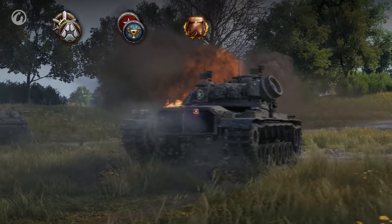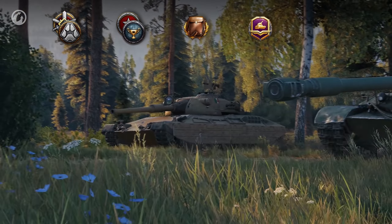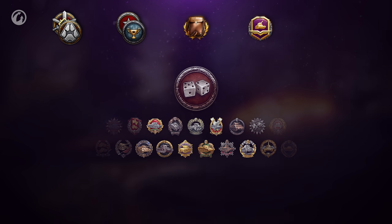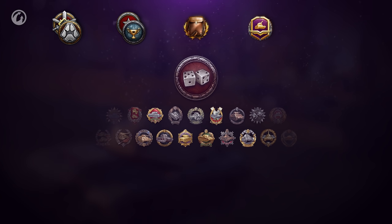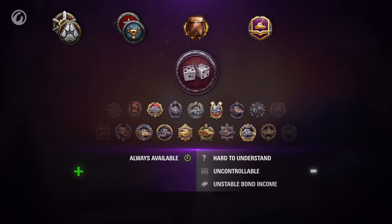but their number is very limited. And in order to start earning Bonds in Battle Pass, you have to complete a large number of stages. There are constant ways to earn Bonds, such as epic or battle hero achievements in random battles in Tier IV vehicles or higher, or same-tier battles in Tier X vehicles. But these options are hard to predict.